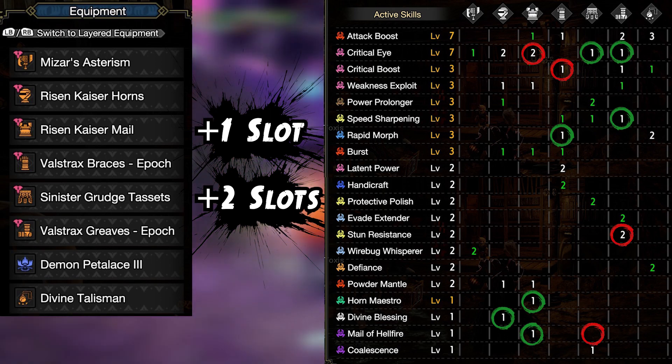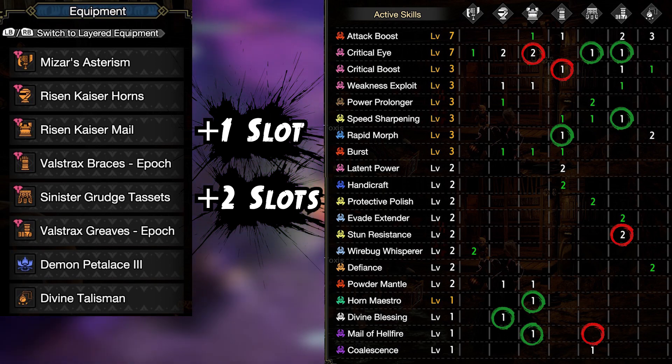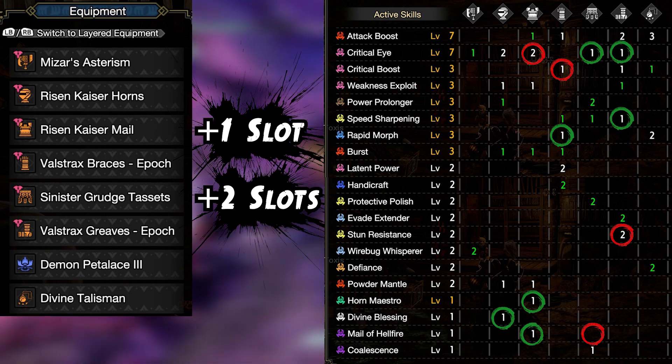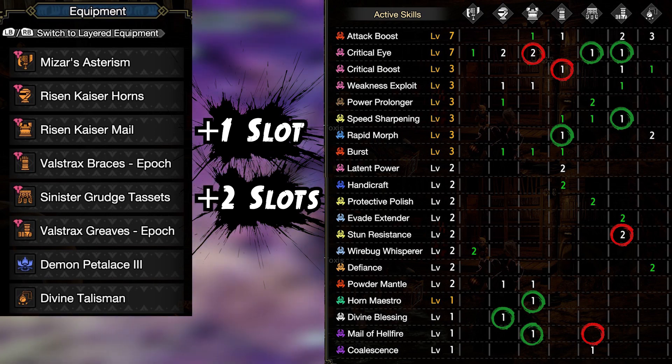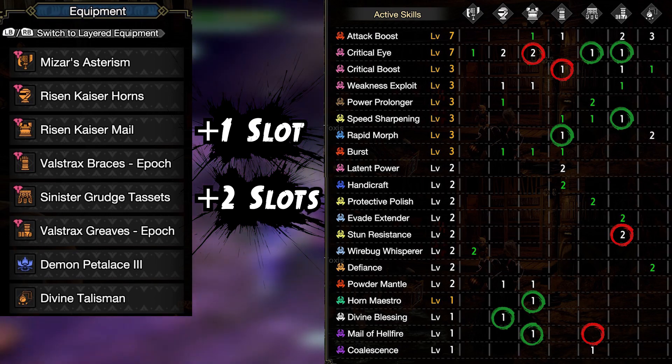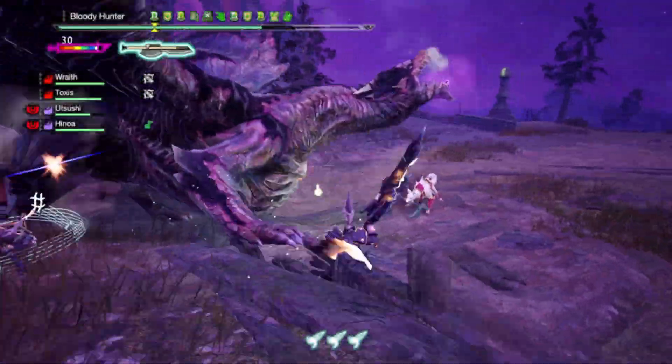I wanted to share my progress basically. I will show it in action in just a second, but before that I'd just like to know what you guys think. Do you have any recommendations or your own versions of raw builds, especially power phial builds? I'd love to get some feedback on this. So let's see how a monster like Kushala tastes the raw power.